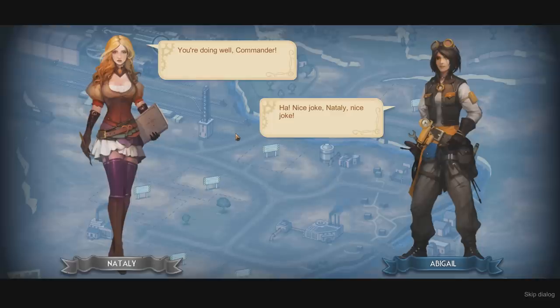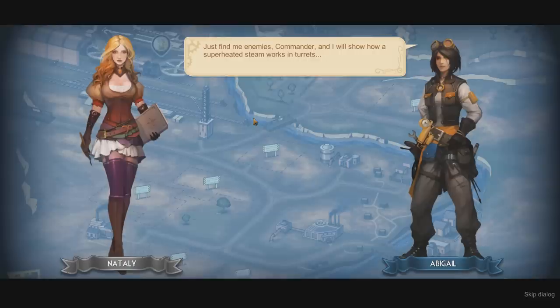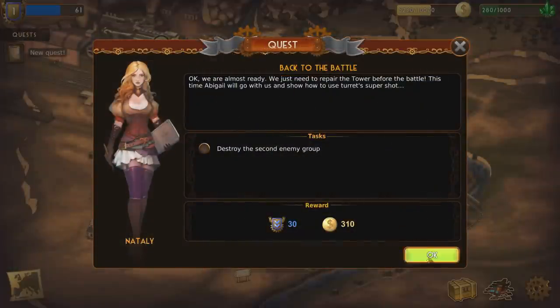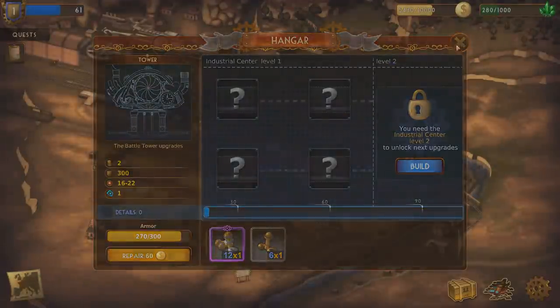You're doing well, Commander. Nice joke, Natalie. Let's return to our business — the second enemy group needs to be destroyed as soon as possible. Just find me some enemies, Commander. I'll show you how superheated steam works in turrets. Let's go destroy some enemy groups over here. Oh, I get 200 bucks. Apparently this is like a clicker thing we've got going on — I've got $200.